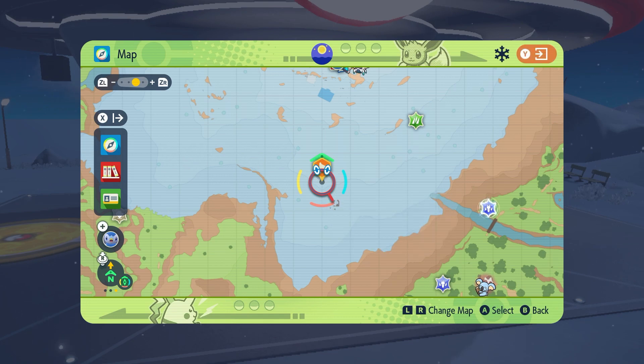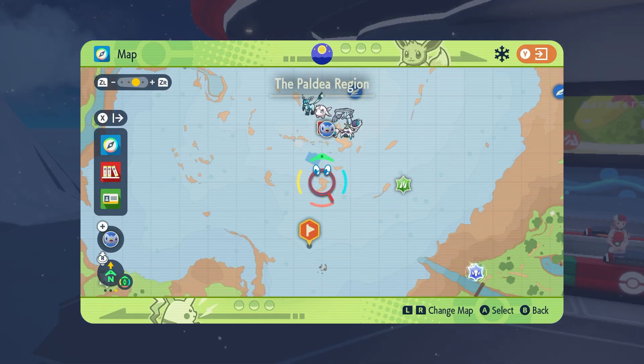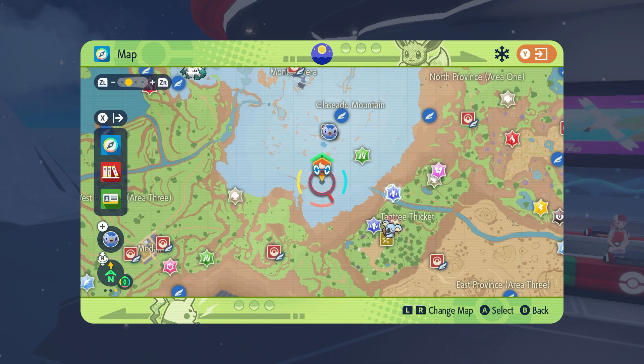To find Glastrier, you will need to first beat the Indigo Disc DLC. Snacksworth will give legendary treats from the Blueberry Entrance, and one of them is Glastrier.